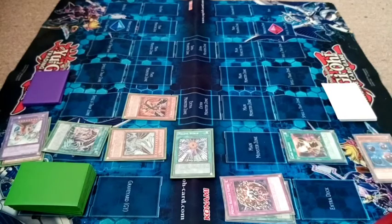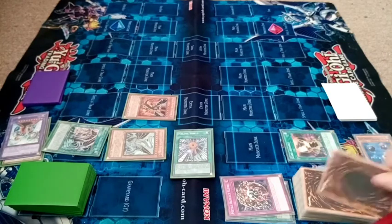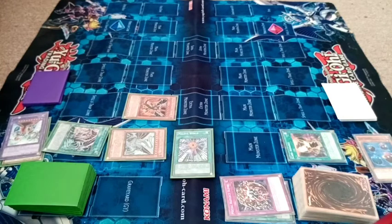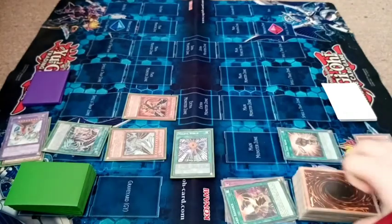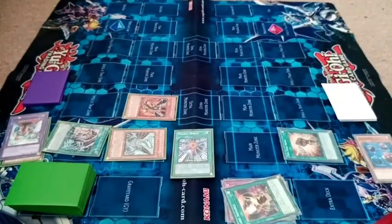Card Advance — look at the top five. The True Name called Monster Reborn, add it to the hand, and then add a divine monster. I'm going to add Obelisk the Tormentor to the hand.